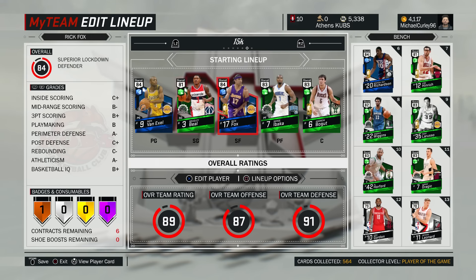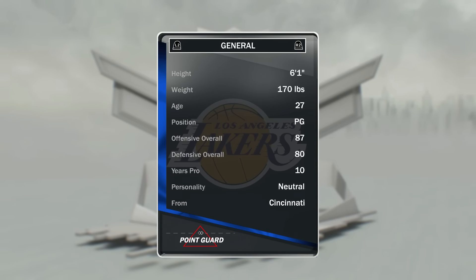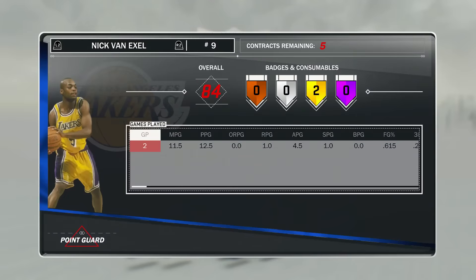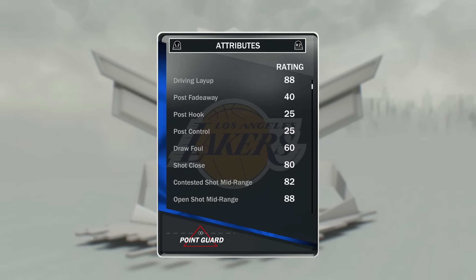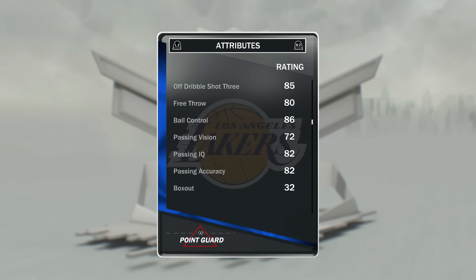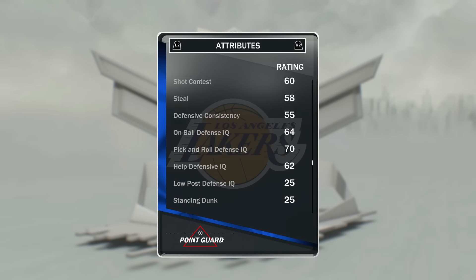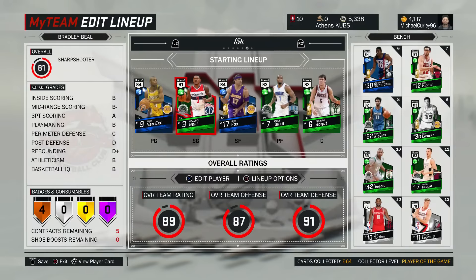Fox and Richardson are maybe 2k each. At point guard we have got Nick Van Exel — pretty much everyone has used this card at this stage just because of how much of a beast it is. You can pick him up at times for 1200 coins. Two unbelievable badges: mid-range and deep-range deadeye. Good overall shooting stats, open shot three of 84 — after about 85 that goes in an awful lot — and very good speed: 90, 92 speed with ball, 92 acceleration.